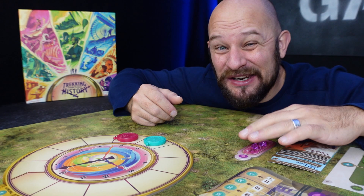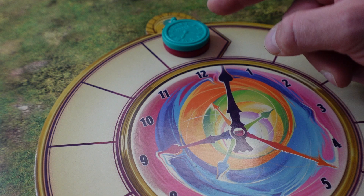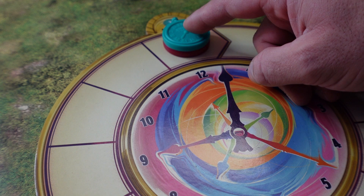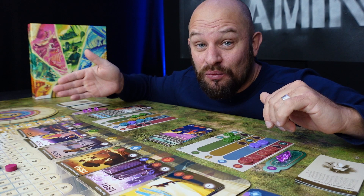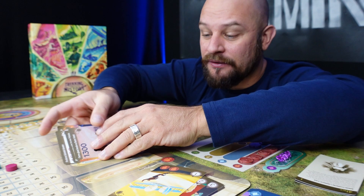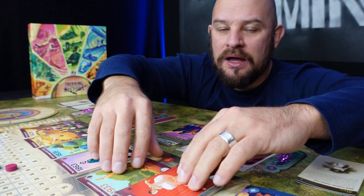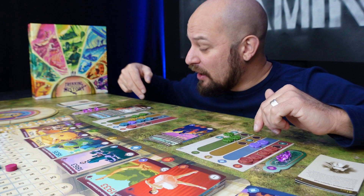There is no limit on how many crystals you can have in your container. When all players reach 12 o'clock, this day — or round — is over. All players must stop at 12 o'clock even though they might have more moves left. If a player managed to land on 12 o'clock using the exact amount of time to get there and not more, they also get a score bonus for being on time. Now all players have reached 12 o'clock and this day is over. We discard day one and refill the departure track with day two — shuffle the cards, put them face up, and draw five cards.